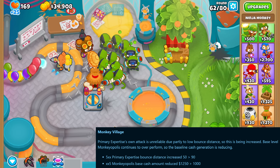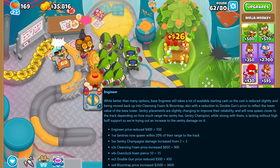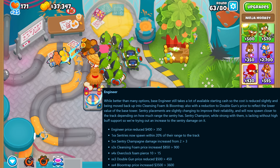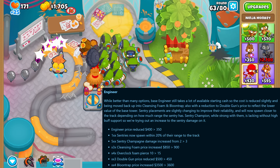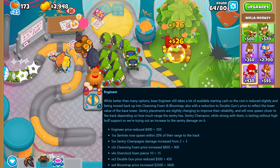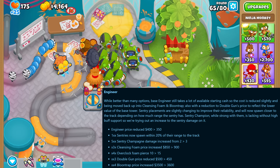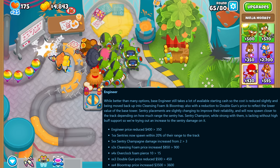The village's primary expertise upgrade now has its attack bounce longer distances and the monkeyopolis base cash amount got reduced by $250. The engineer is another tower that saw its base cost reduced, and the sentries that the top path places down will now spawn closer to the track, reducing the amount of RNG involved. The tier 5 sentry champion got a damage increase, the overclock foam got a pierce increase, and there were also some price changes.